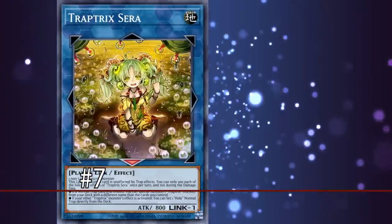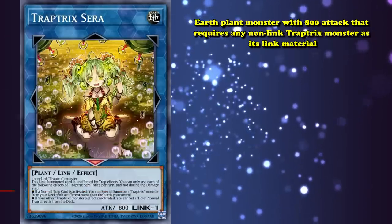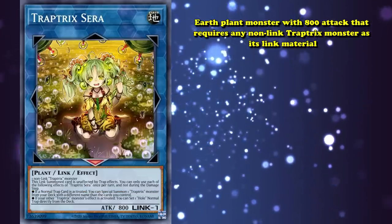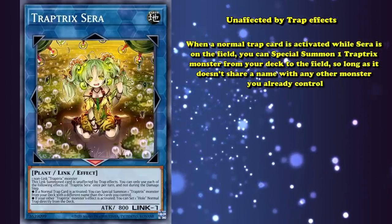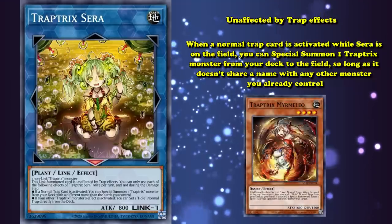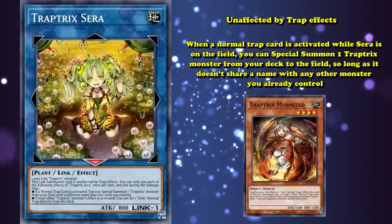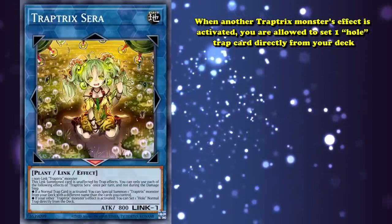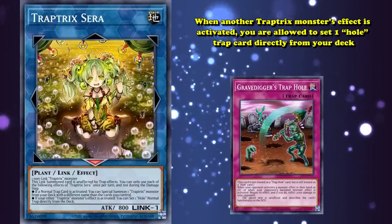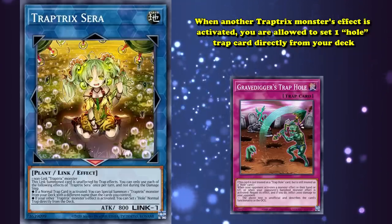And at number 7, we have Traptrix Sera. This is an Earth Plant monster with 800 attack that requires any non-linked Traptrix monster as its Link material. Its first effect is to be unaffected by trap effects. Secondly, when a normal Trap card is activated while Sera is on the field, you can special summon a Traptrix monster from your deck to your field, so long as it doesn't share a name with any other monsters you already control. Its final effect is that when another Traptrix monster's effect is activated, you're allowed to set one Trap card directly from your deck.